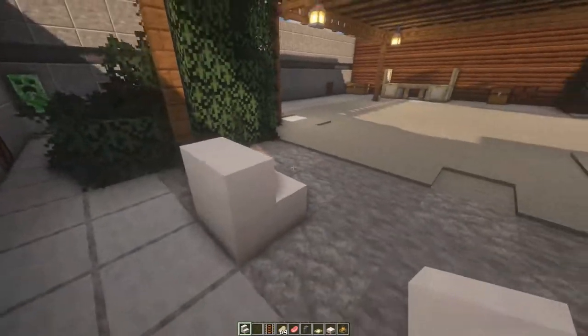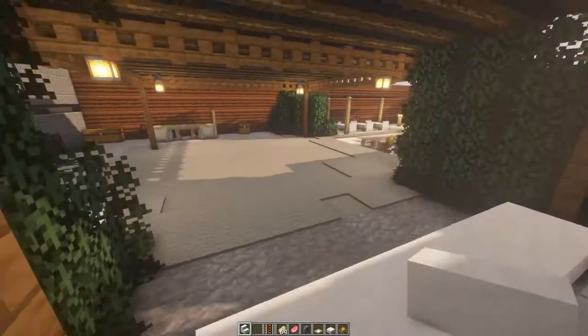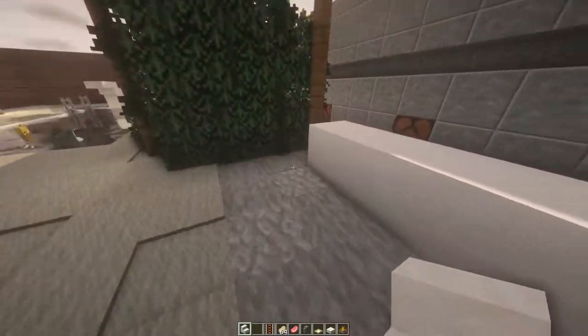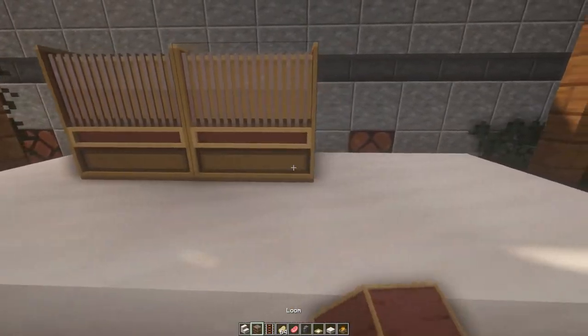Let's get into the build. Start with the smooth fort stairs, come all the way across the back like this — across five. And on each side, facing outwards like that, you want to go one and two, and then just connect the middle one. These three will be temporary blocks, but we'll delete them in a minute. Back here, you're going to do three looms.